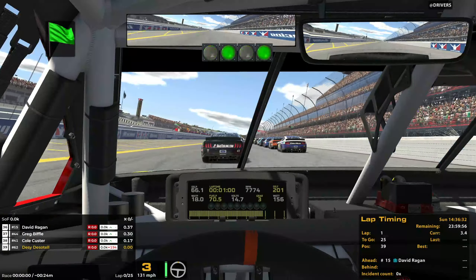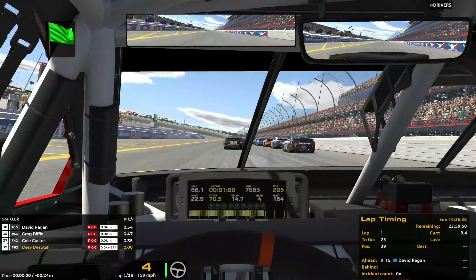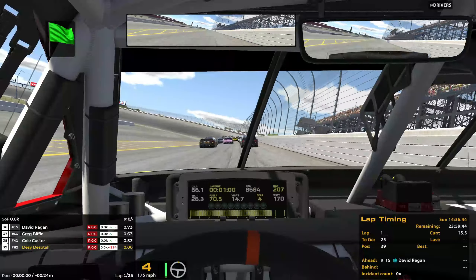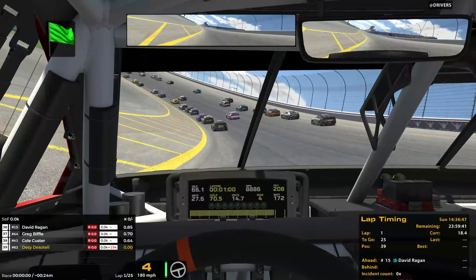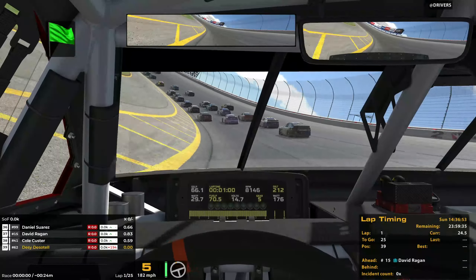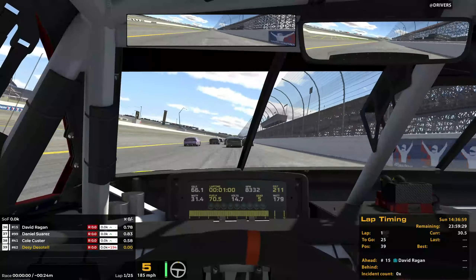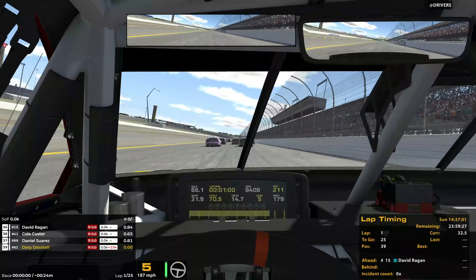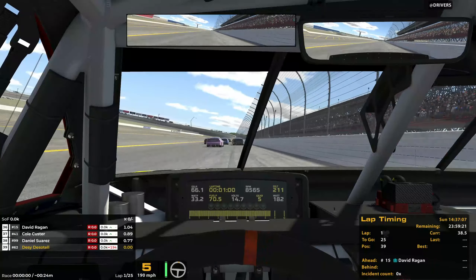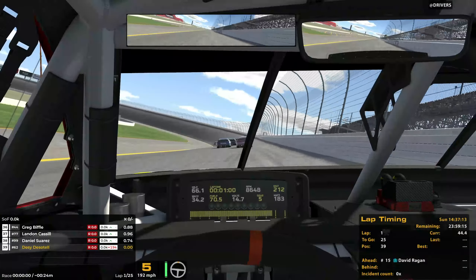And green flag is out. We're racing at iRacing Super Speedway. The AI got a much better jump off the line than we did. Let's try to sneak into the draft here of Cole Custer. One of the things about this track back in NRO3 is there were no restrictor plates, so the cars could go as fast as they possibly could, which led to insane speeds. As far as I'm aware, it's the same thing here - considering we're already up to 192 down the back straightaway.